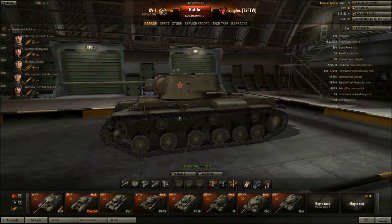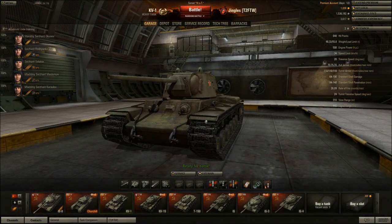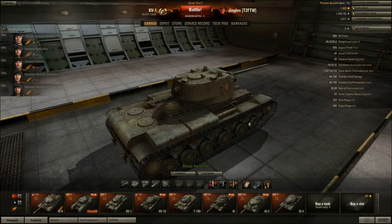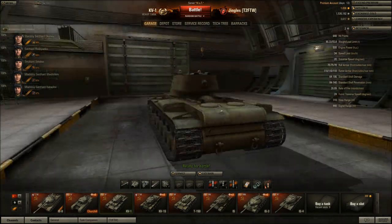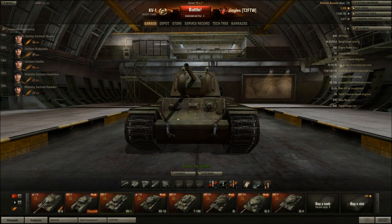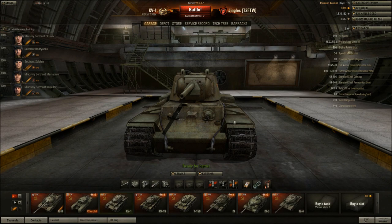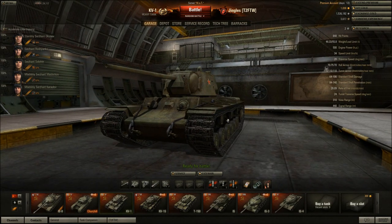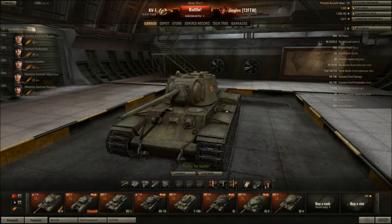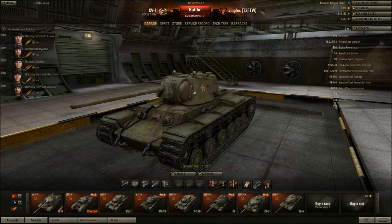Armor-wise this is a surprisingly tough tank. After patch 7.3 I sold it in disgust because a tier 8 tank gun can get through it like a hot knife through butter, and some tier 9 guns can one-shot kill you. Tier 7 guns probably won't need to aim for weak spots, but tier 6 and certainly tier 5 and lower tanks have a real hard time penetrating from the front. The hull armor is 75mm thick at the front, 70 at the sides, and the second turret is 110mm all round.